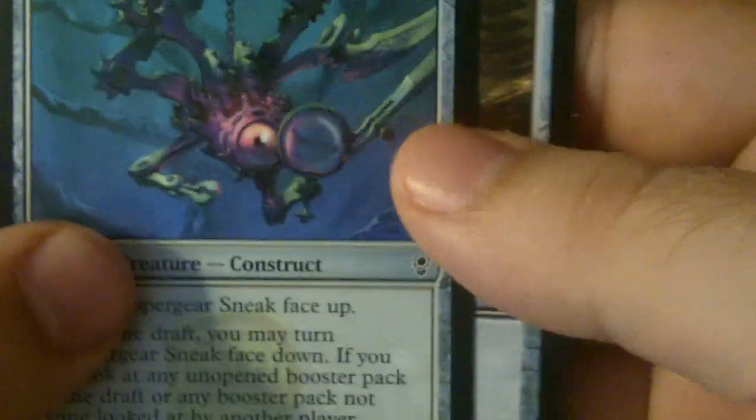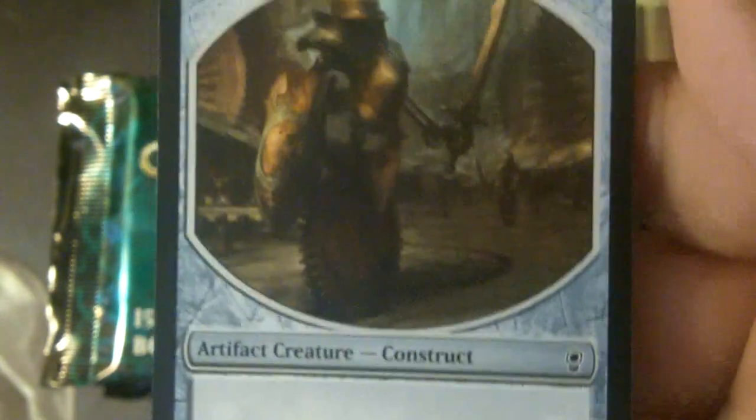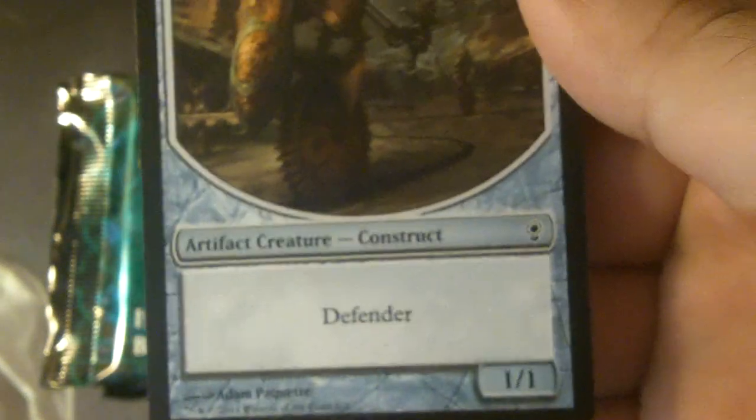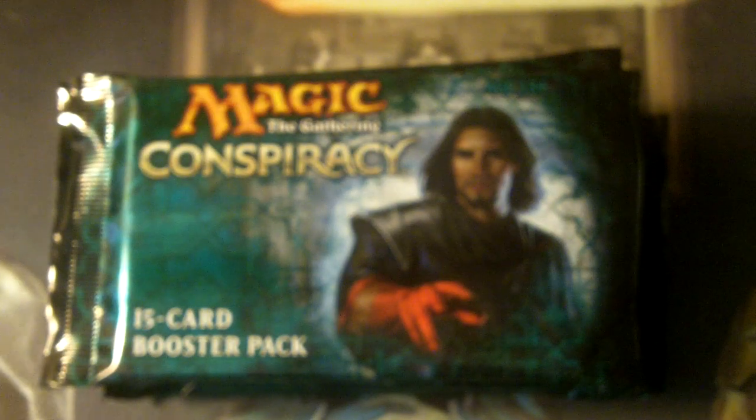And a Whisper Gear Sneak. It comes with one artifact at the end or something like that. I also got a token, which is a Construct Defender 1/1. Pretty cool. Next, we got this one here with Dak Faden on the pack — since he's one of the leading planeswalker characters in the set. We'll see what I get from here.